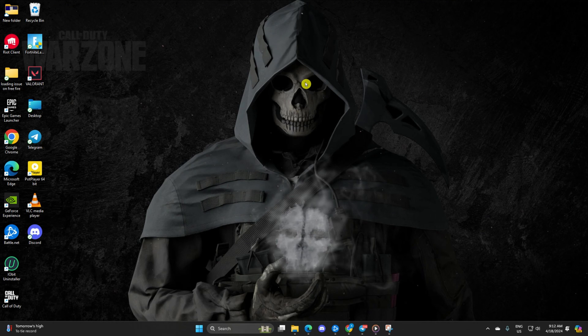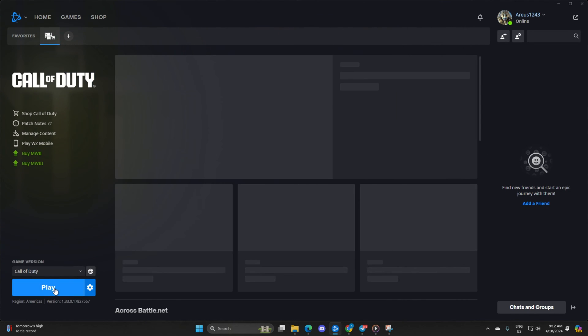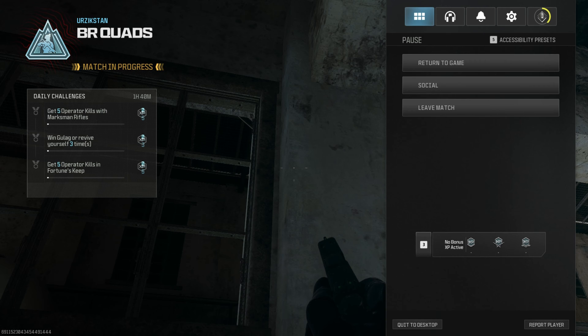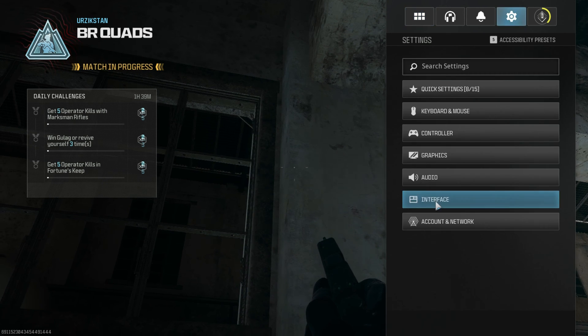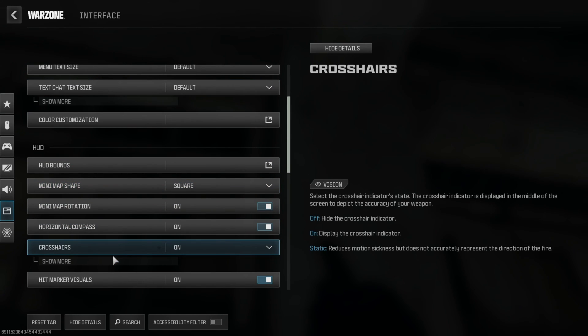First things first, jump into a match in Warzone. Then, while you're in the heat of the battle, bring up the options menu by hitting the Escape (ESC) button. After that, navigate to the Settings tab from the top bar. Next up, click on Interface.